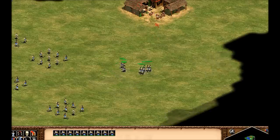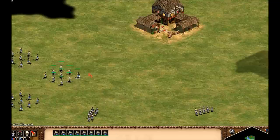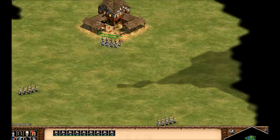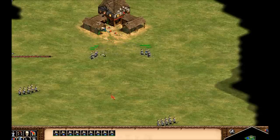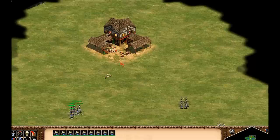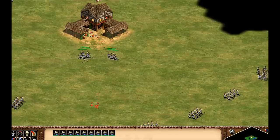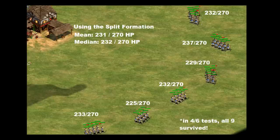Now let's try running away but doing a fancy split maneuver on every shot. The town center follows the split pretty well at close ranges but not as well at longer range, and I can sometimes avoid the last shot altogether. I had the split formation hotkeyed so I could easily select the group and use the hotkey to switch back and forth while freeing up my mouse. This was the best yet — an average of 231 out of 270 health points, or 86% of their health. That's a pretty amazing difference, and more than half the time I could even save all nine archers.